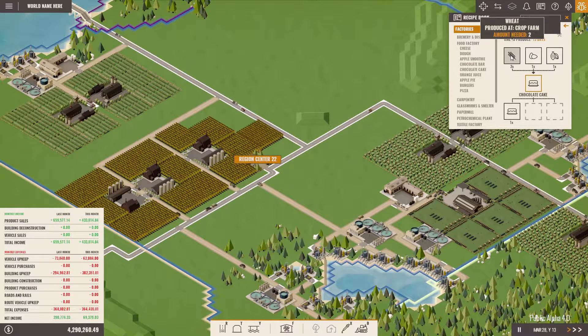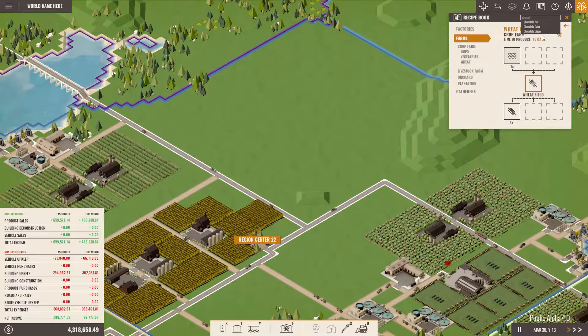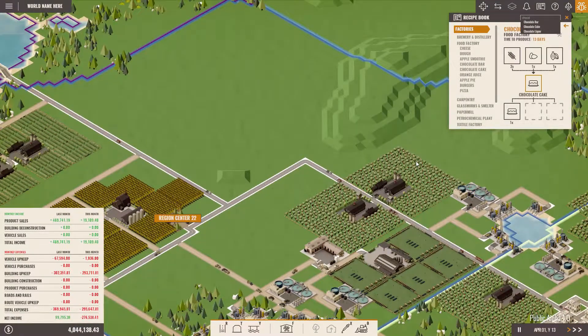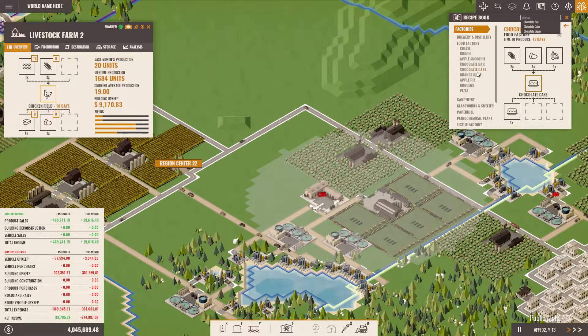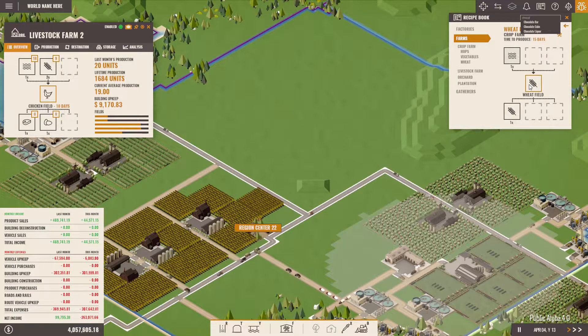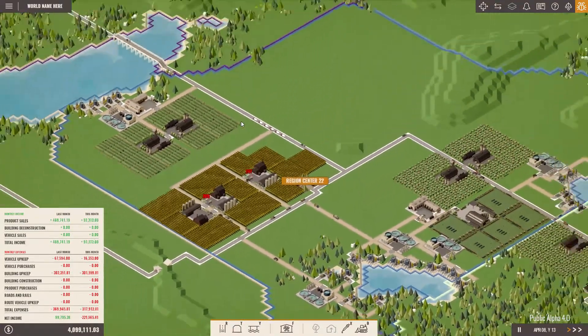We need two wheat every 10 days. We might have some overproduction but that's fine. We need two of those every 10 days. We already have the chicken available — we produce five. Let's count for five chocolate cake factories. We produce five eggs every 10 days, so we need 20 eggs every 10 days. We need 10 wheat every 10 days — one a day — which means we need 15 wheat total, so we need to set up additional wheat production.